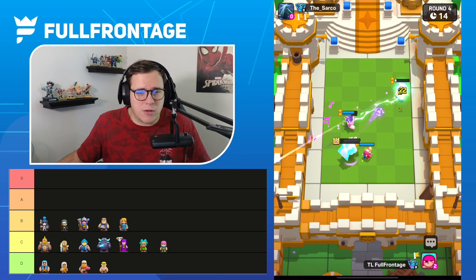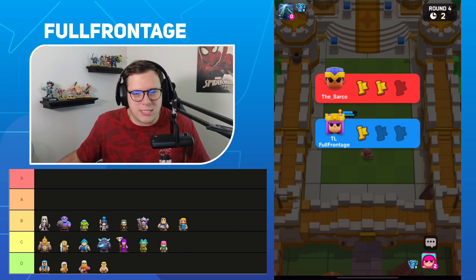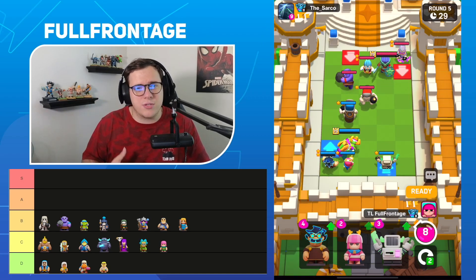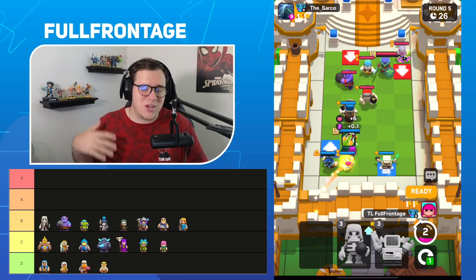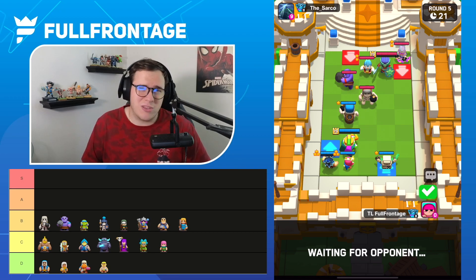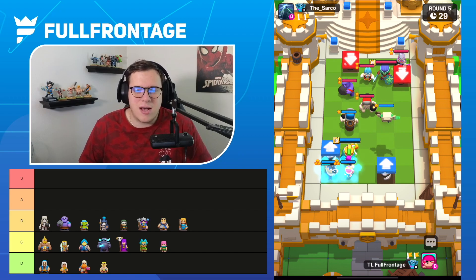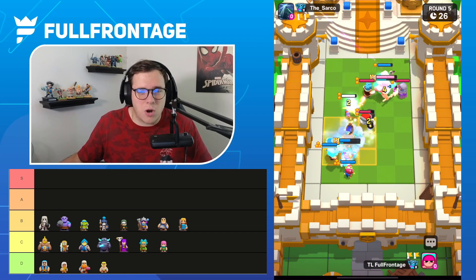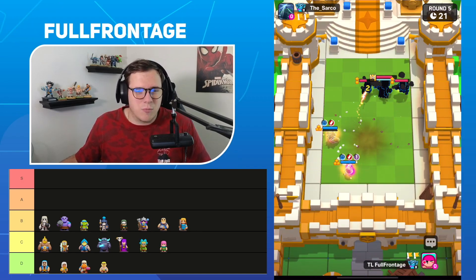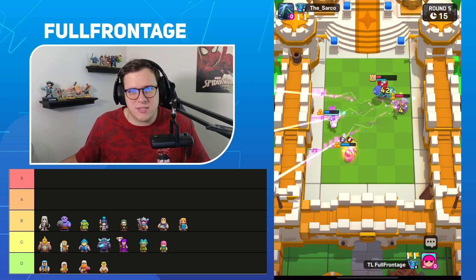For the rest of the B tier, we round it out with the Guard, the Spear Goblin, the Bowler, and the Giant Skeleton. These four units are really good — top B tier. We're seeing a lot of them in many different decks. And Bandit really only synergizes right now with Wavemaster being launched to the other side and getting that energy buff. But overall the B tier units are solid, and you can't really go wrong with any of them in your deck.